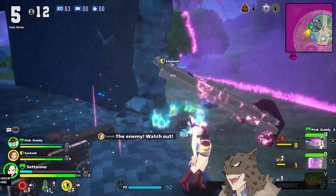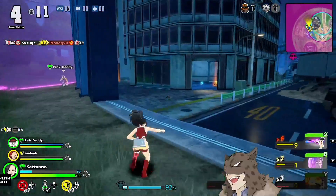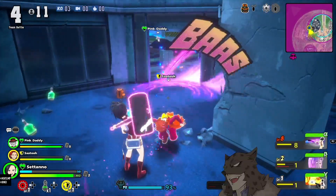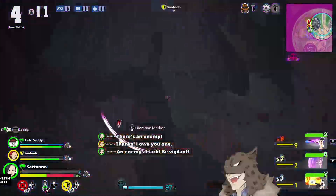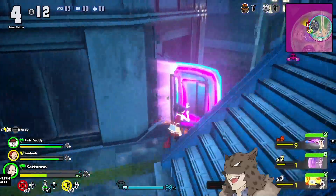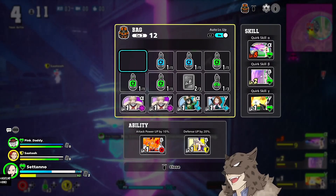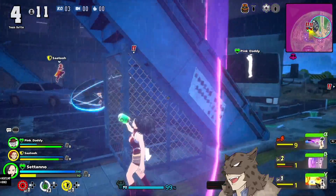How do you guys feel about Aizawa this season? He's really picked up — been a real problem in some matches. He can confirm the entirety of his gamma damage on you just by catching you with one alpha. Obviously he can get interrupted, but typically if he gets it, he's probably not going to be interrupted. He's a dangerous lad, and don't get me started on the quirk removal.